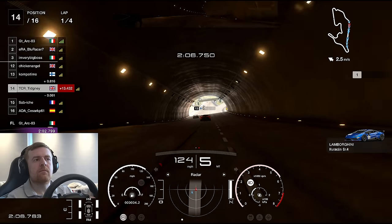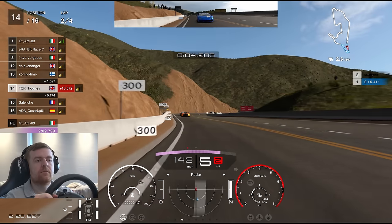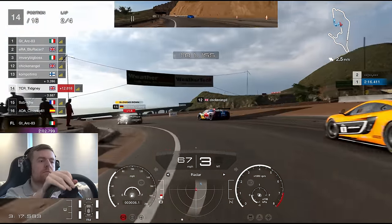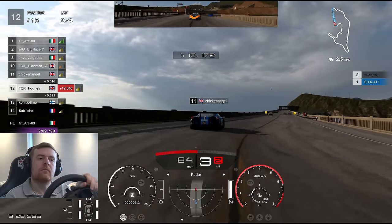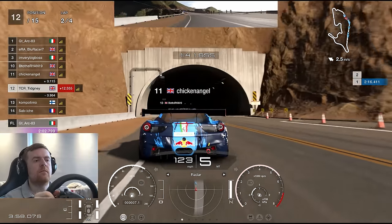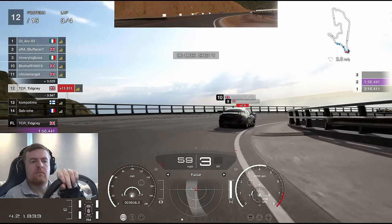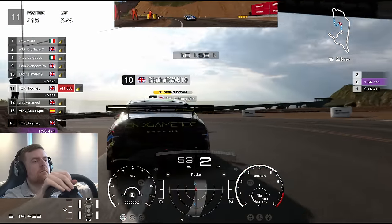That beginning had a really slow exit onto the start-finish straight. We go side-by-side and I have to lift to avoid understeering into them. We get into P14 as we head towards turn one. Hard on the brakes — we're still in fights, but miles off the lead. Not a chance of winning unless something catastrophic happens. Further into lap two, the McLaren goes very deep, so we go on the inside up into P12. Chicken Angel is up ahead — they won Race A. Let's see what we can do versus them in the Ferrari.